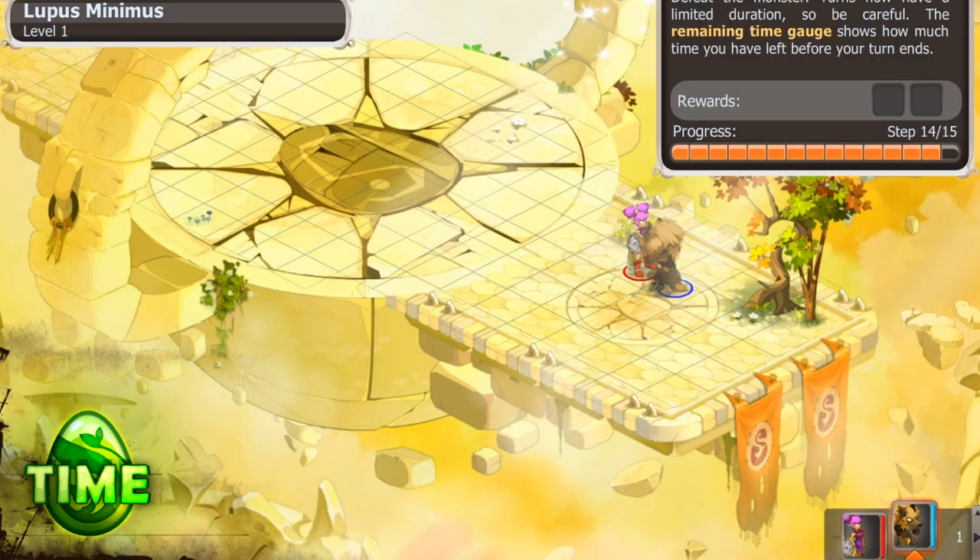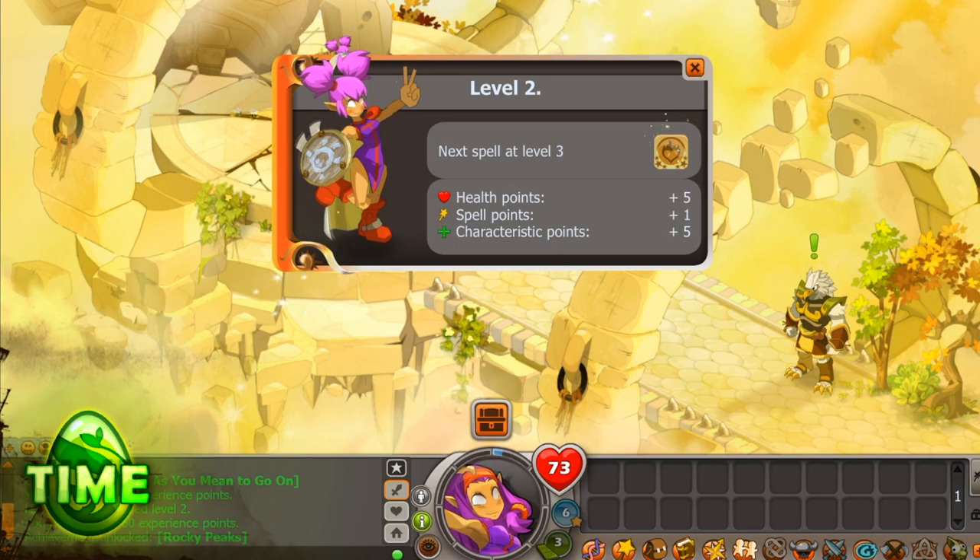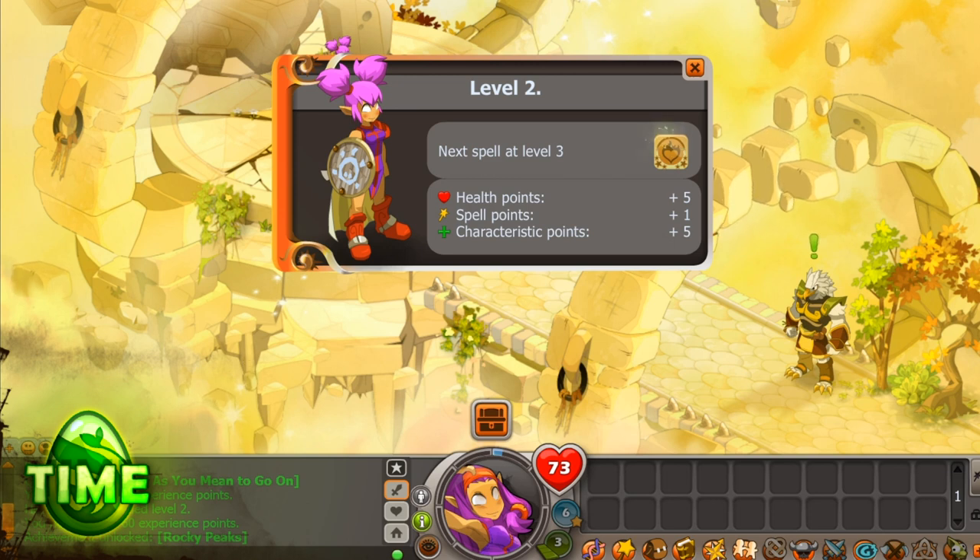Each character starts out with three spells — take the time to try them all. At the end of this difficult and bloody challenge, you'll leap to level two. Congratulations! You've survived your first fight and you're an adventurer now! Every time you level up, you'll automatically earn five hit points, a spell point, and five stat points, or characteristic points.